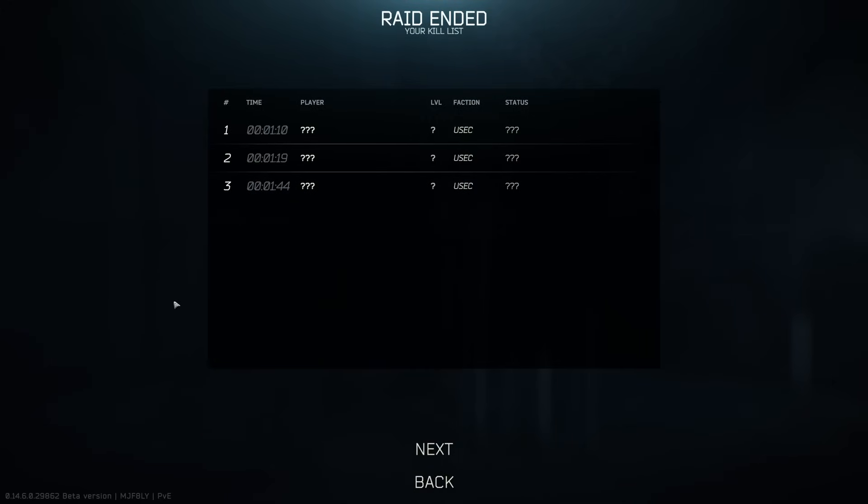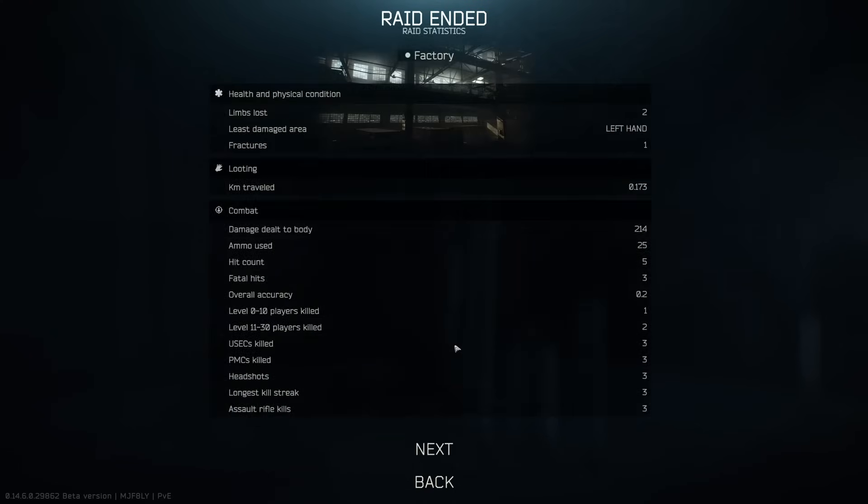We got three kills — that's going to be some decent scav rep at least. But assuming you take down your PMCs, you're going to come out of that raid immediately, heading right to the extract — either office, camera, or bunker. One of them would have had a better backpack than the takedown, but we would have literally just left that raid right away. I'm pretty satisfied with that — that was fine by me.